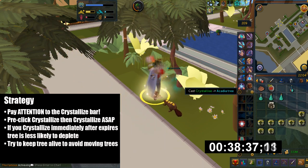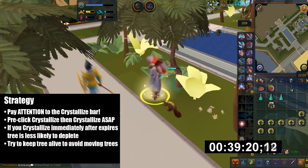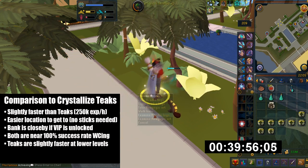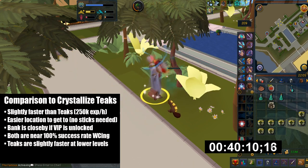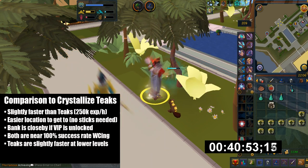Keeping the Crystallize active decreases the chance of the tree being depleted. Trees are fairly spread out, so you want to avoid running as much as possible — in this video I didn't have to run at all. Compared to Crystallize Teaks, Acadian trees are actually faster, and they're at nearly 100% success rate using my woodcutting buffs.